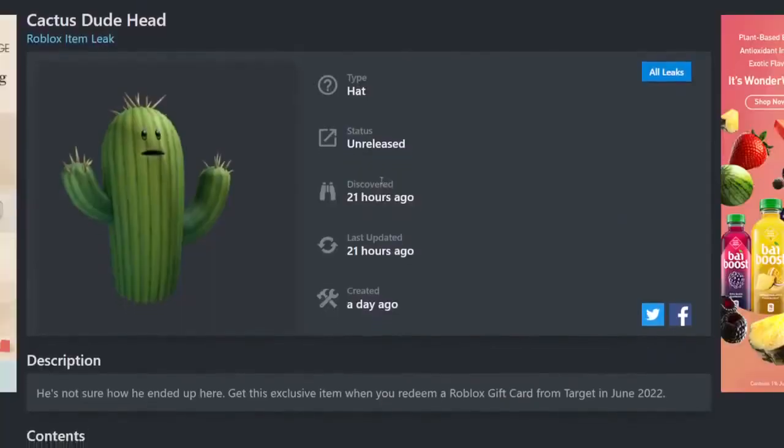Next up we have the Cactus Dude Head. This is a new item, not a retexture. It's a pretty nice take on a cactus — it has a little silly face on the front and it's a hat, so your head would go somewhere around here. If you do want to get it, you can get it from Target. Yeah, this is definitely not a bad one.